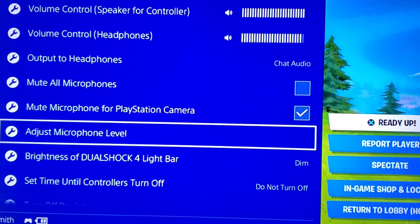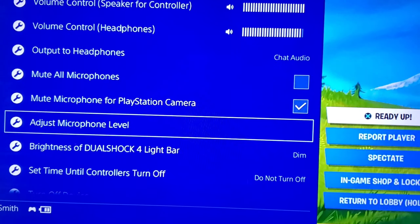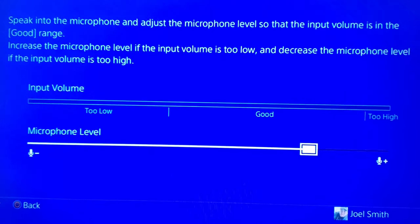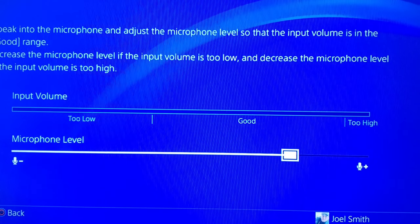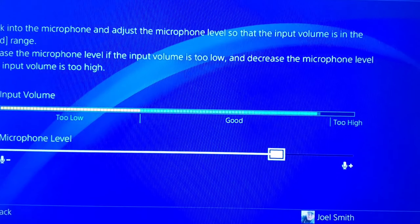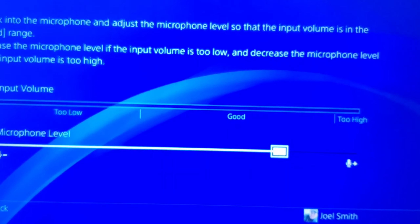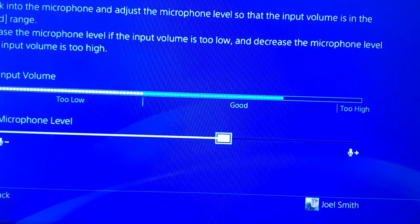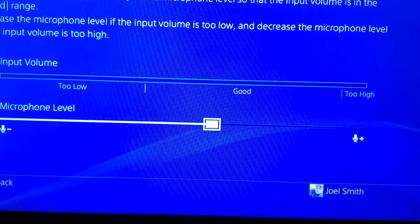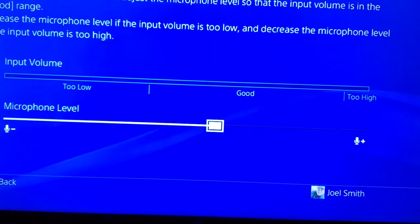If you go into 'adjust microphone level,' sometimes the issue can be in there. When you talk, you should see the level going up. If it is too low then you won't hear yourself and people won't hear you either. Make sure the microphone level is set high enough that you can hear yourself when you talk.